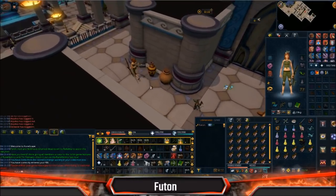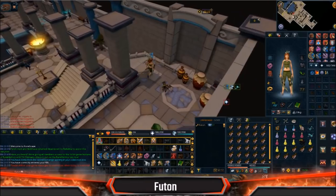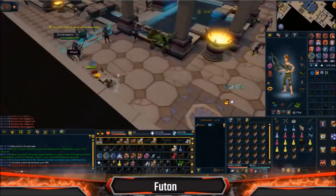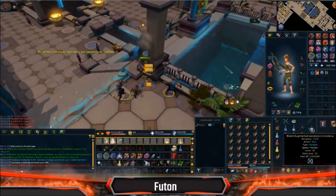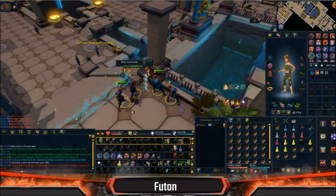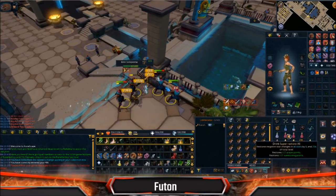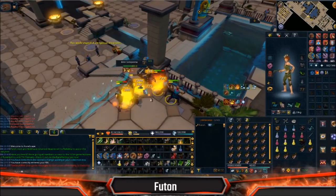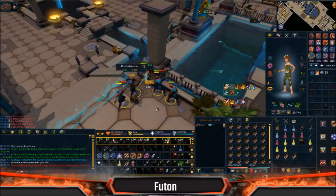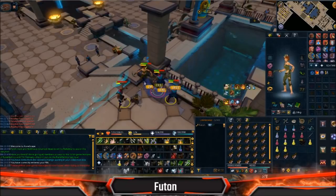So we're going to start this off with the first section here, where you're going to want to Pray Range or Pray Magic. You want to have a bladed dive, especially for this. You can skip nearly all the NPCs here — you can go all the way down here, swap the chins, and just basically go in with chinning. As a note, you want to be making sure you're paying attention to your prayer. You want to have overloads up at all times. Prayer is up. You sometimes just get stunlocked — this place is a very big stunlock.